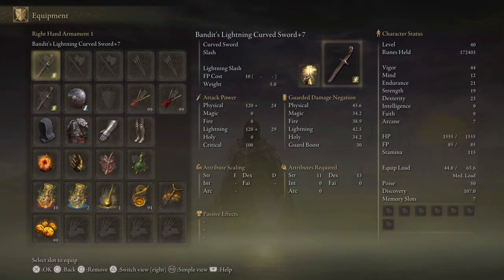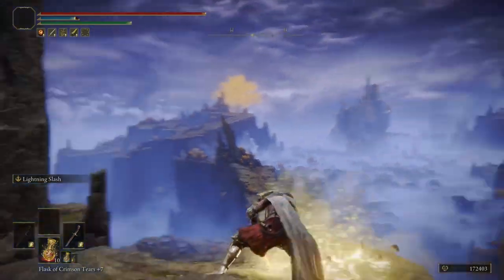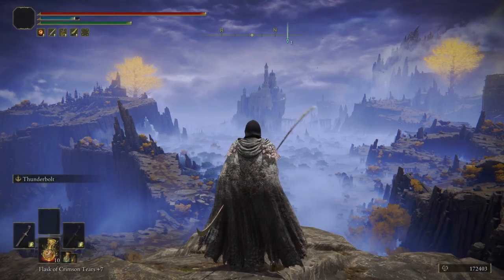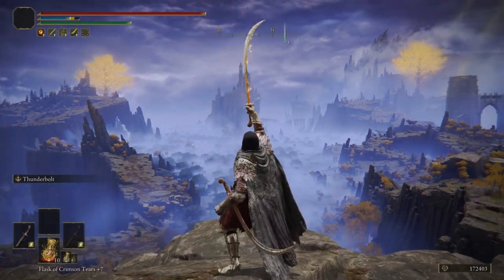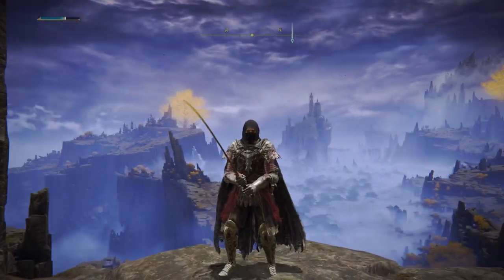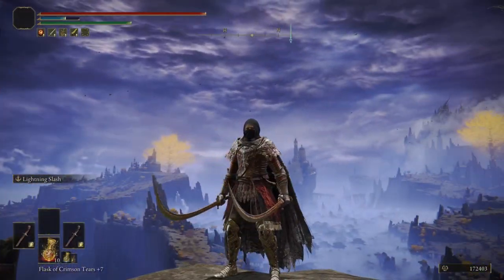So we've got the bandit's curved sword here. From what I hear they are probably the best in terms of damage output and also status build up — don't quote me on that, that's just what I was told. They do seem to be really mean because I've tried this with shamshir and these hit significantly harder. As my ash of war I have lightning slash because it adds a flat damage buff that just makes these even more insane.